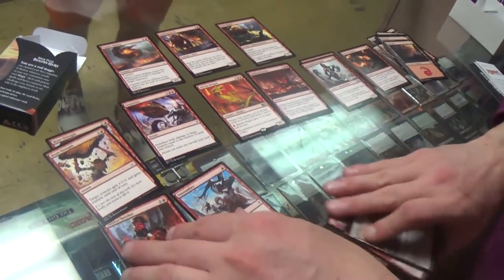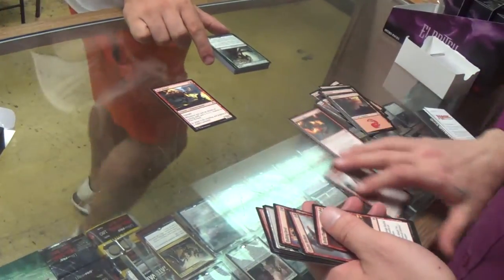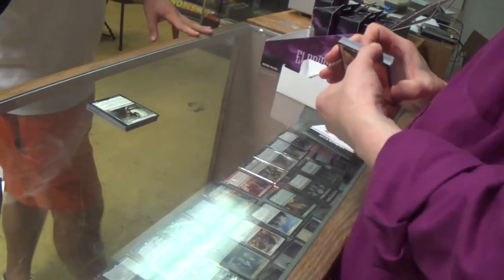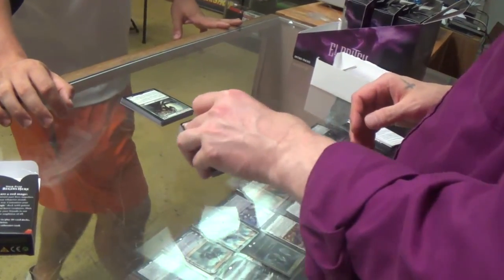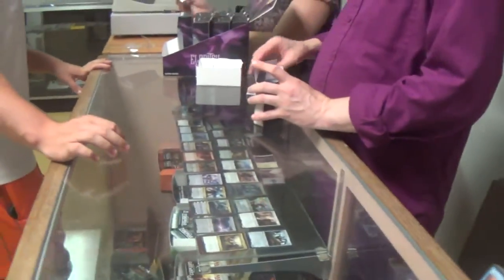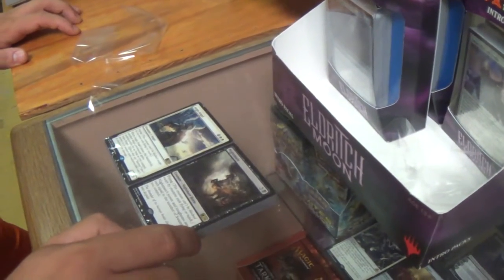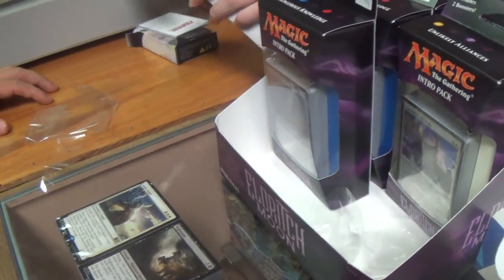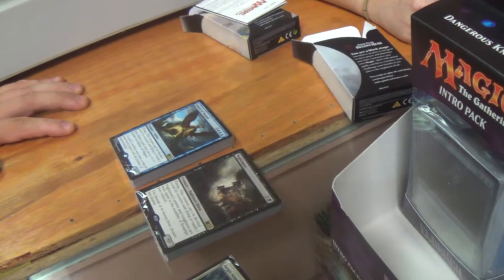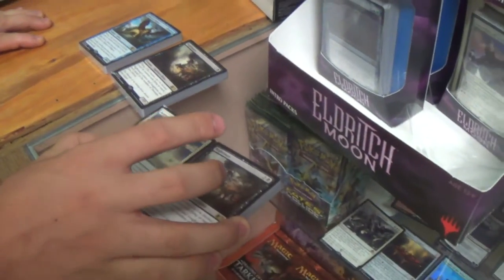You've got Elvish Visionary and Soul of the Harvest in the format. I just like Soul of the Harvest — that card's fun. So without having to open the packs, what are the rares of the other boxes? I think it's Aegis Angel for white. It's definitely Nightmare for black — six mana, power and toughness equal to number of Swamps, and flying. Blue is Sphinx of Magosi. So that's Aegis Angel, Nightmare, Sphinx of Magosi. Because then we saw red and green already — and I guess I'll see you guys later.